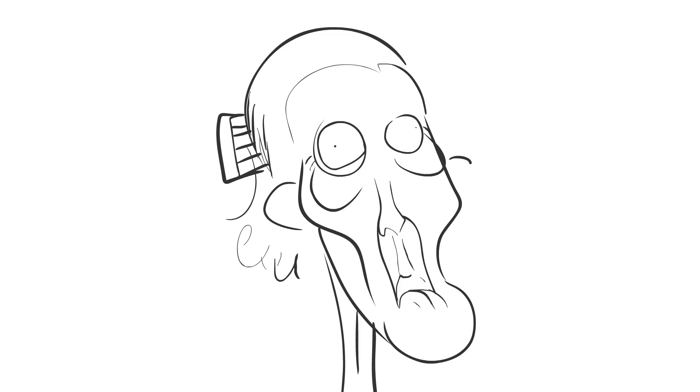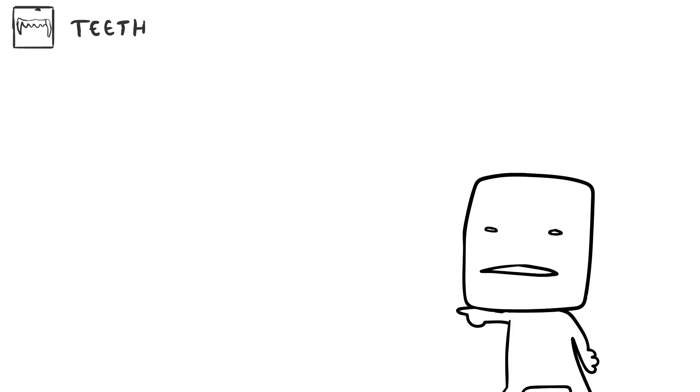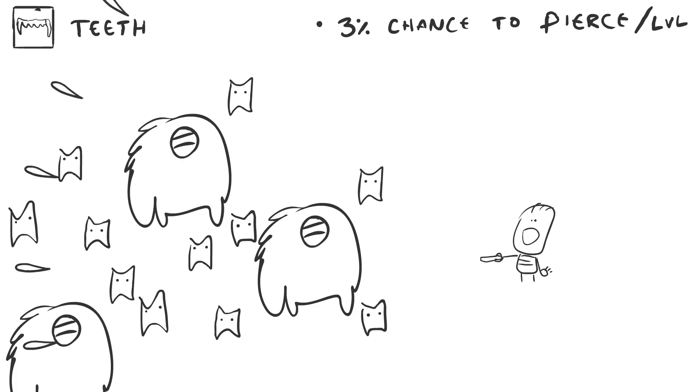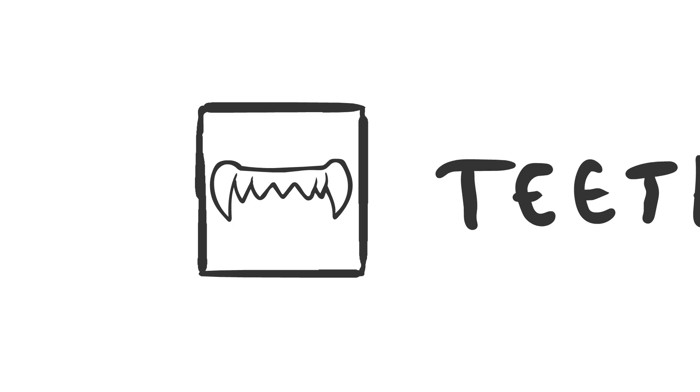And last but not least, you got Teeth. I think Teeth actually is pretty good, but it's not quite there. Give it an option to do 3% chance to pierce every level — so at level 20 it's 60%, and at level 30 with plus 10 to skills, it's 90%, so it's going to pierce through everything. And maybe even give it some lifesteal, because after all it's teeth — you bite them and you suck the blood. Vampire teeth, life leech.